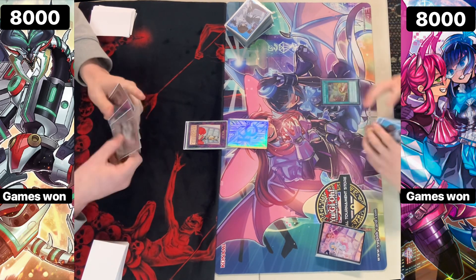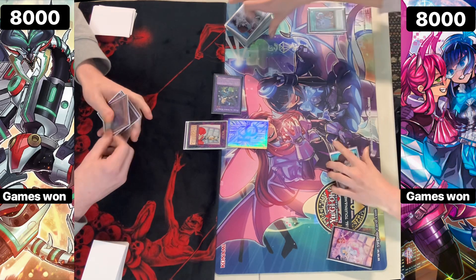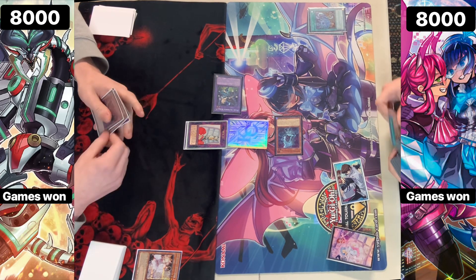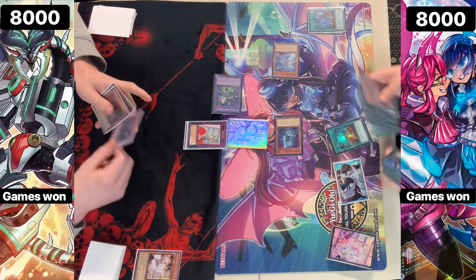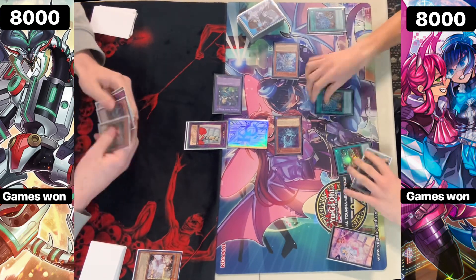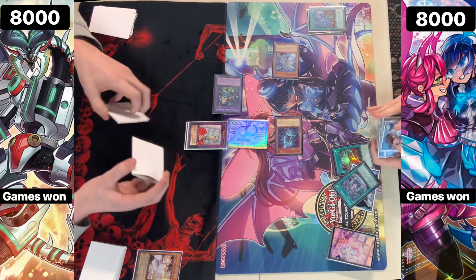The Runick player wins the die roll and chooses to go first. Activating Destruction to summon out Hugin, then activating its effect to discard a card — discarding a Tip — getting hit with Ash Blossom, which is kind of rough, stopping that search of the Fountain. But Hugin is a level two, so that's going to search us for a Jet, and then we can go right for a starter. We also still have the Tip to activate its effect to search for the Fountain itself.